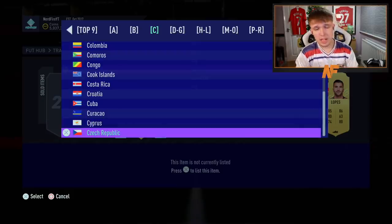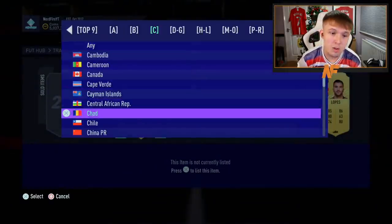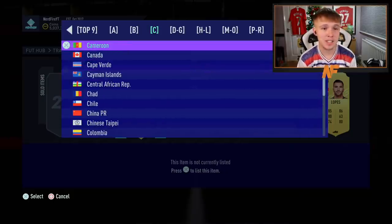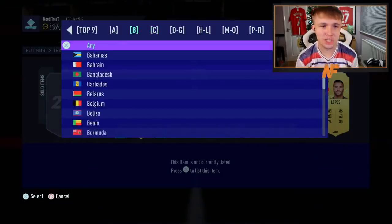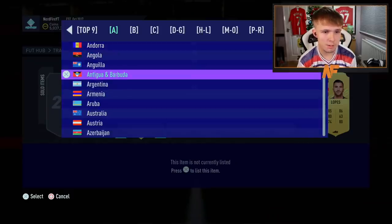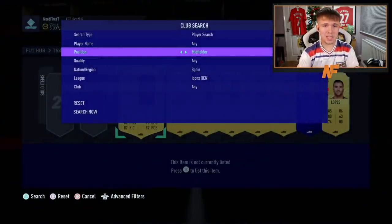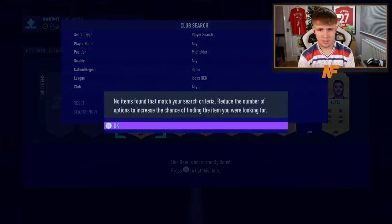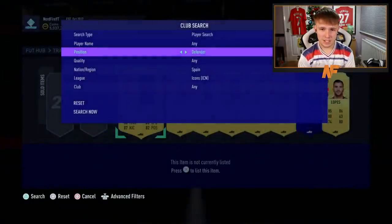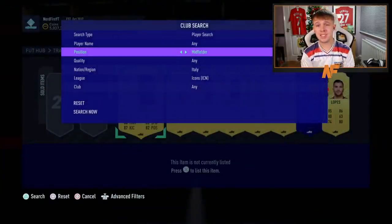Japan — not Nakata. Ivory Coast — not Drogba. Give me a Puskas, a Puskas would be incredible — it's not Puskas. Ghana — I've already got baby Essien, haven't got Essien though. I think baby Essien is better than Essien anyway. Finland — not Litmanen. Denmark — not Denmark. Czech Republic — not Czech Republic. Croatia — not Suker. Cameroon — give me an Eto'o please! It's not Eto'o, that would have been so good. Bulgaria — not Stoichkov.